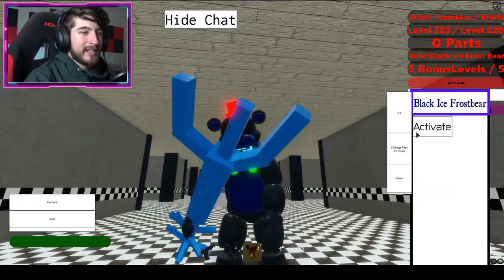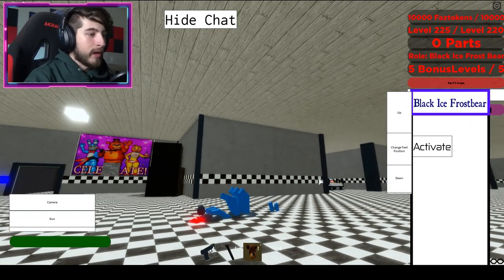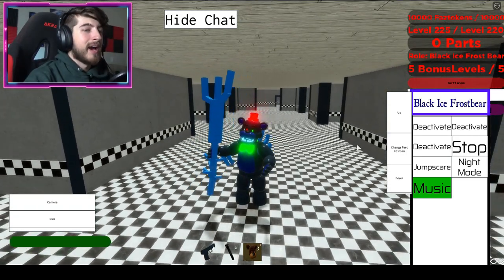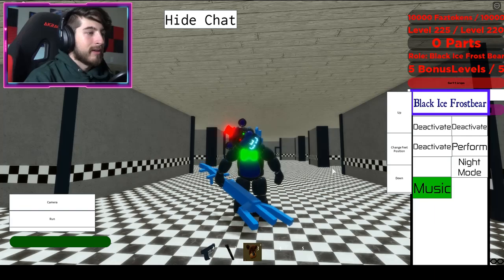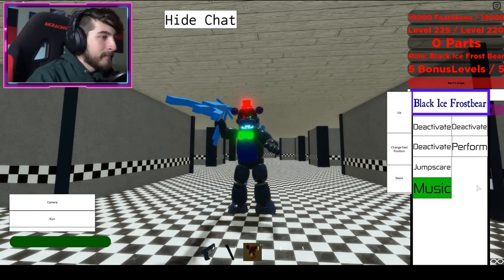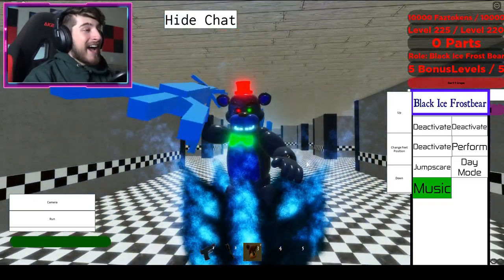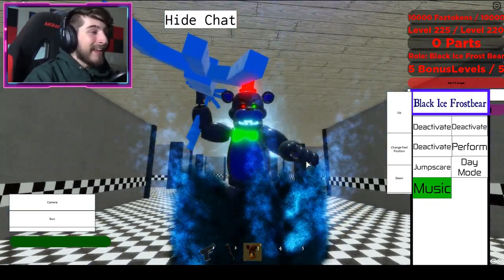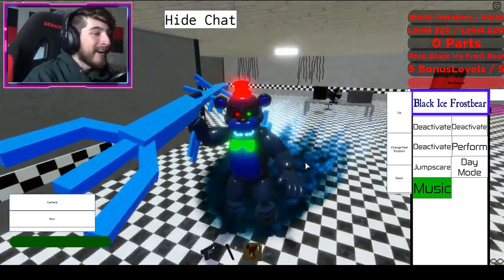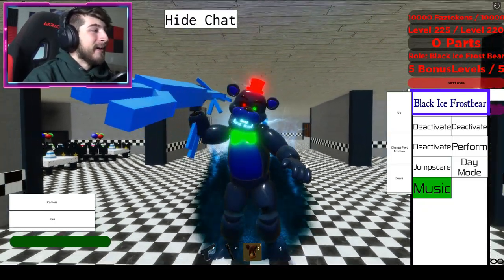Let's see the animations — there's deactivate, one, two, three. He's a shark! That's pretty nice, very nice. Jump scare — oh, I don't like that. Night mode. All right, here's the cool part, let's see what's gonna happen.